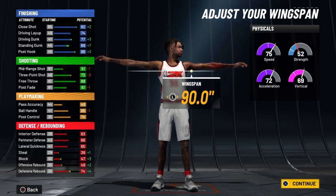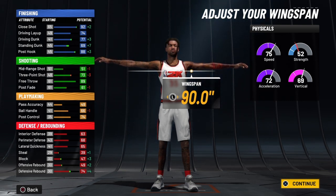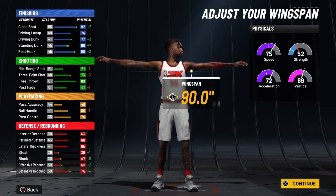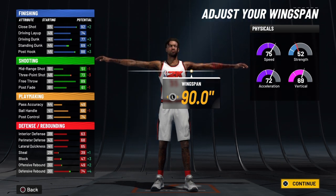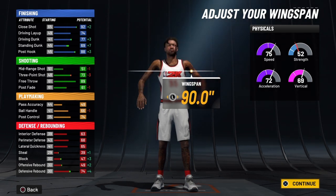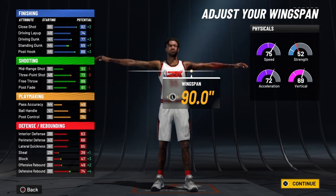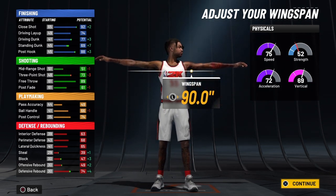Your pass accuracy will be 53 at 99 overall, going to 58 with takeover. Your ball handling will be 70 at 99 overall, and when you ignite takeover that goes to 80 — combined with 90-plus speed, that allows you to speed boost. Your post control will be 78, letting you score on the low post with ease, going to 83 with takeover.